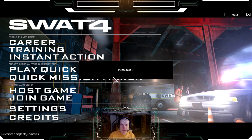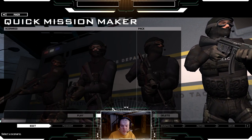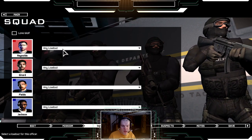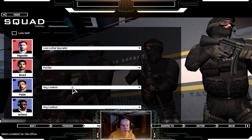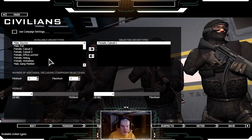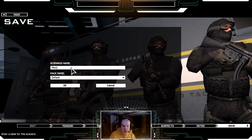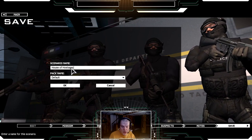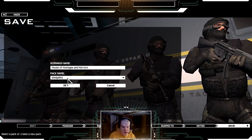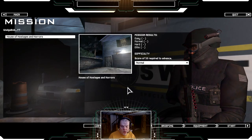All right, we'll get the Fairfax Residence mission set up. Campaign objectives — it'll be good, be bad though, well-armed here. It's a hostage rescue, but at the same time you gotta keep the right people around. Let's see, all right, it's good, let's play that one. Normal difficulty, okay.